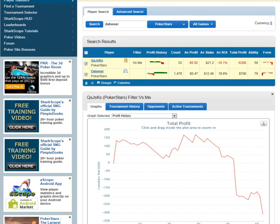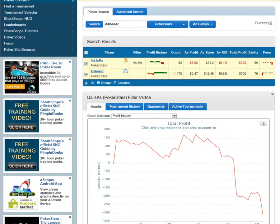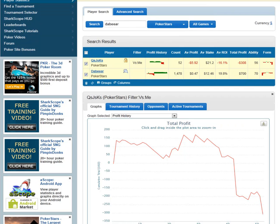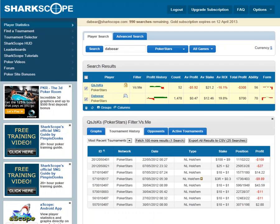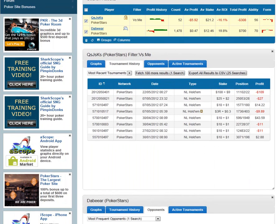Think about it — if you're a regular sit-and-go player you'll have a lot more information than I have on QSJSKS. The more you play against that person, the more information you get. It's a phenomenal tool and it's definitely overlooked by people who only use SharkScope now and again. Even your regs probably don't know about this. I can also click Tournament History to get the last few games that person has played — very handy.